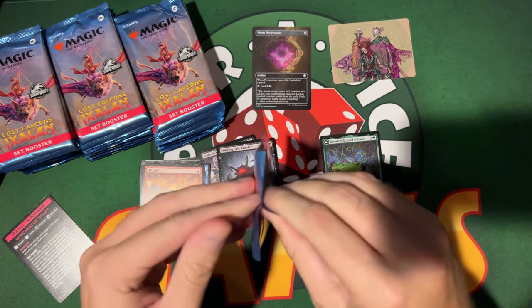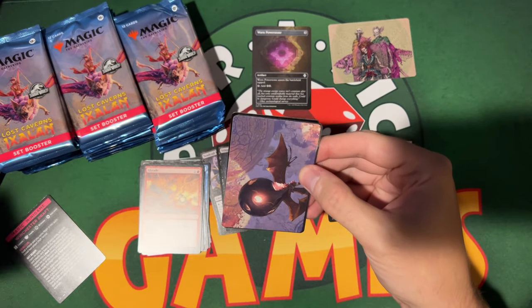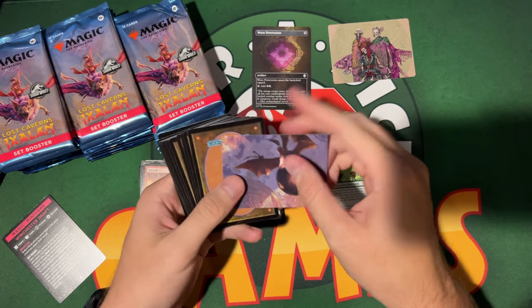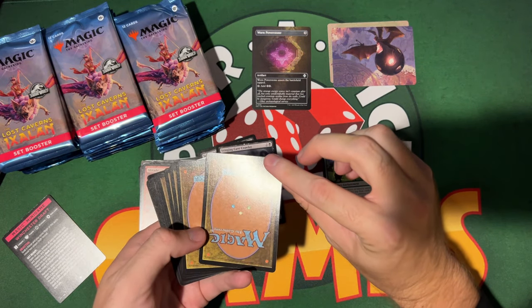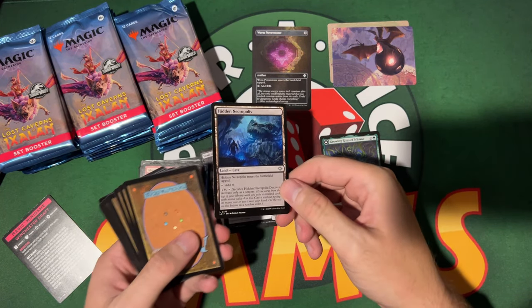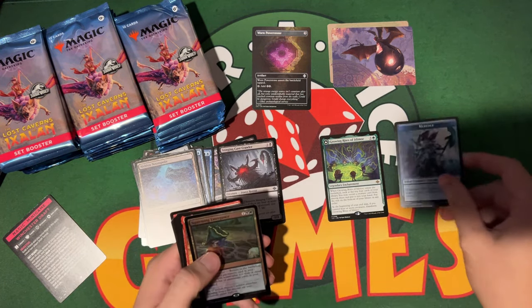The card says L where it usually says C, U, M, or R — interesting. I assume it's a new thing because I think you just get a dedicated land slot now. Let me flip this card over — it's a Landslide. L for land! We're learning stuff as we go.